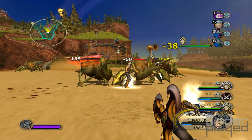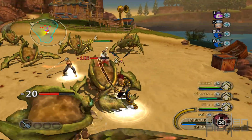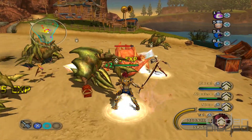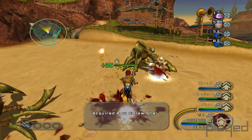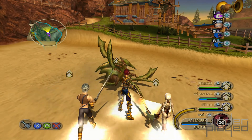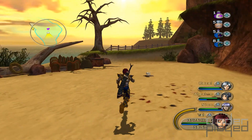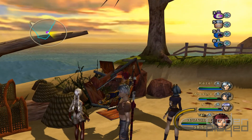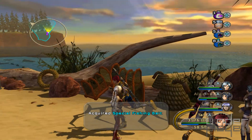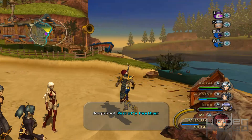Her outfit doesn't have cool little chicken wings that Haelish's outfit has. Everybody done? Alright. Pick up the last part of the loot. Special fishing bait. And... Barret feather!